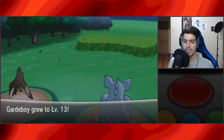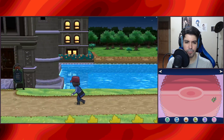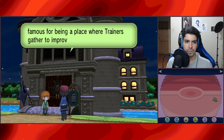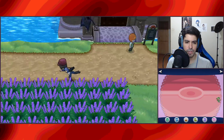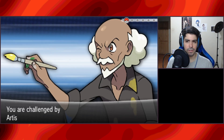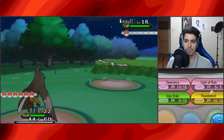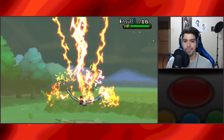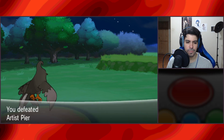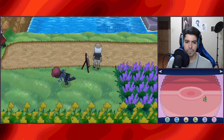We could use the Ability Capsule on Chini because it has a useless ability. But I want to wait for it to evolve into Grovyle, then into Septile. Maybe we'll get a trash ability we can swap. This is the Battle Chateau — we're not going in. There's another trainer. We'll train a bit and then battle Serena, I think, just waiting over there. Giga can take care of the Wingull too.